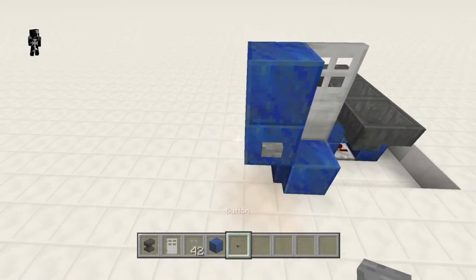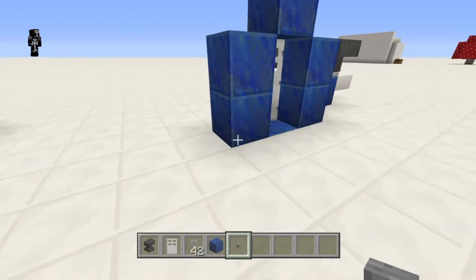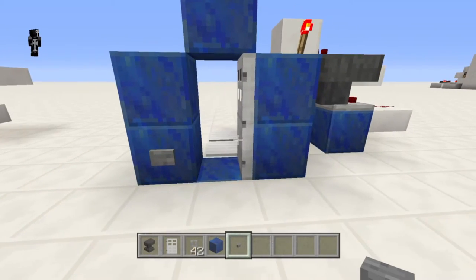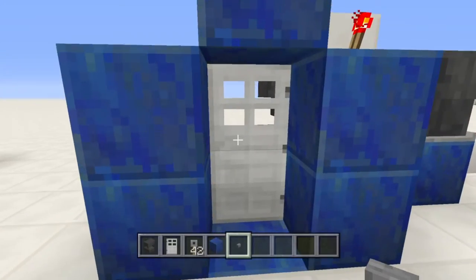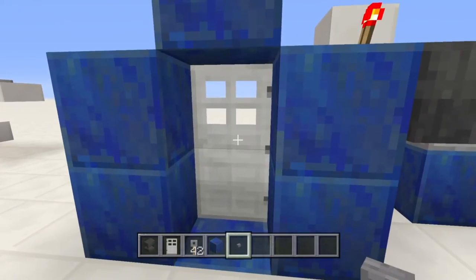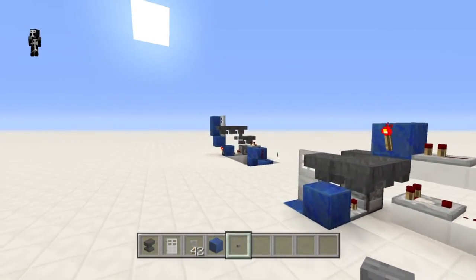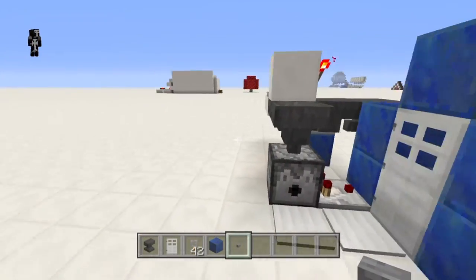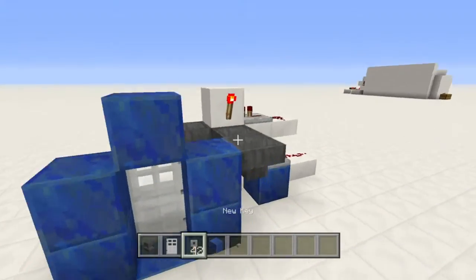So I'll show you why that matters. If we put a button here and press this, you see this door doesn't open because there's a torch holding it closed. And then you see it does open this one. So it's a little less secure. But honestly we're using iron doors — if they really wanted to break in they could just break the door itself. But if you're using an adventure map or something like that, then you might want to use my other lock and key design which is a little bigger, but I'll put an annotation for it on screen.